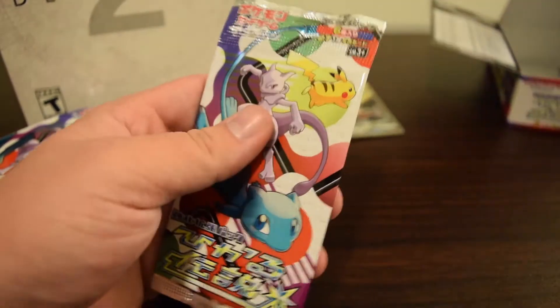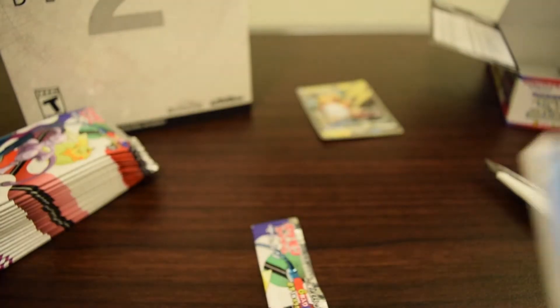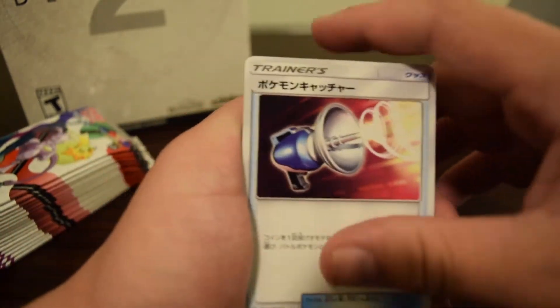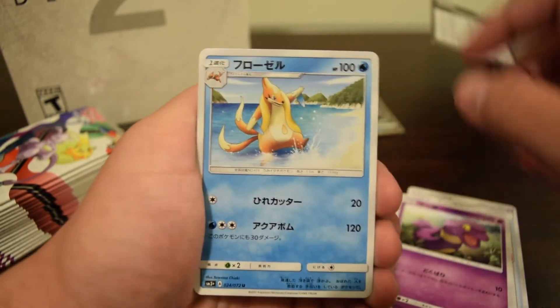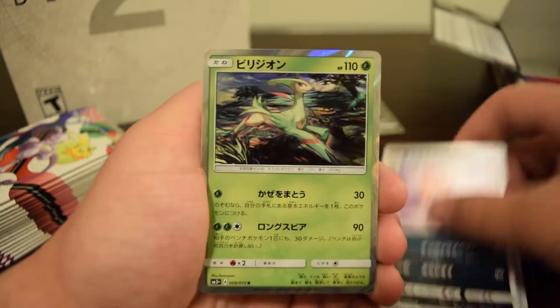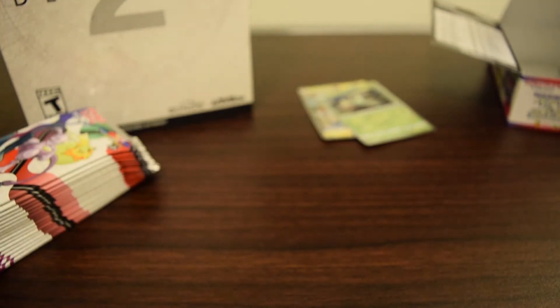Pack number three. I'm also going to be doing a Destiny 2 unboxing — not sure if I'll put it up at the same time. We have Totodile, Ekans, Floatzel, Scraggy, and Virizion holo. I've gotten a bit tired of the holo cards in this set — some of the arts are really awesome, some of them aren't.